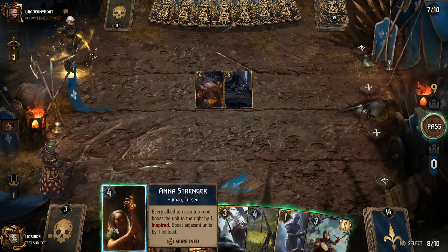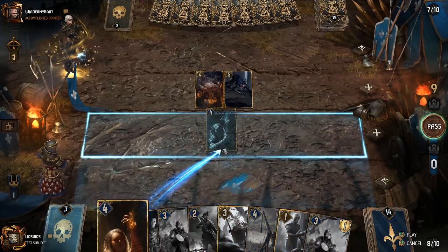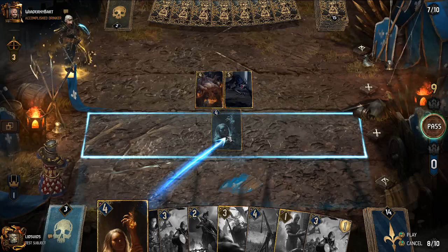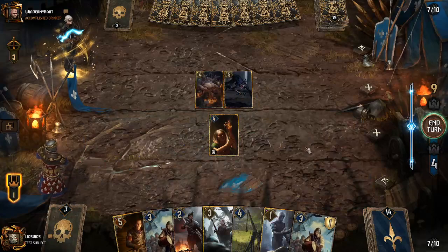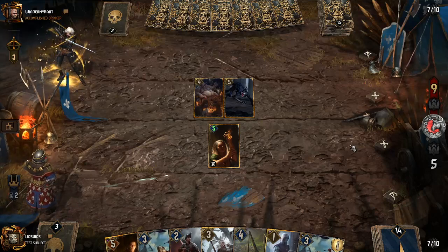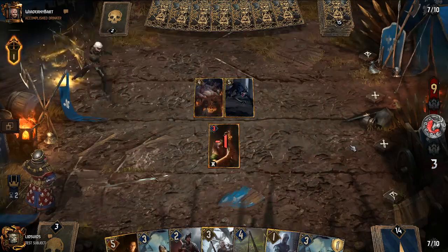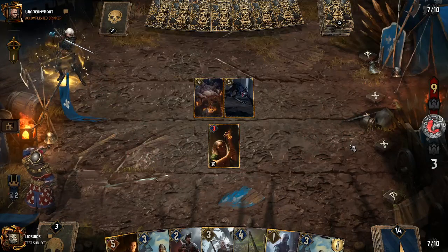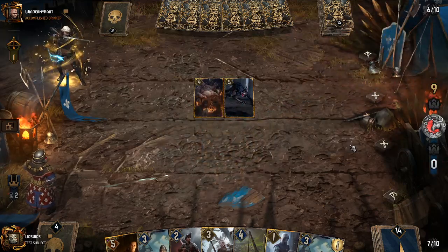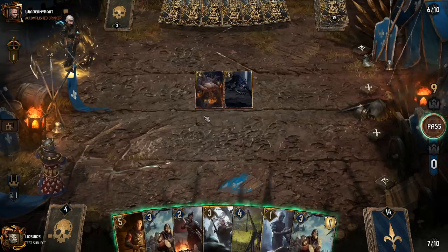We play Corvo and yes, he gets immediately destroyed — as soon as we played him we were basically asking the opponent to get rid of him. The hope was that Donomir of Troy would protect Corvo. Next we try Anna Stranger. We're sitting at a 9-to-nothing deficit but not too concerned yet, because these cards don't have resilience — nothing carrying over into round two. We still have some nice boosters and at least one target.